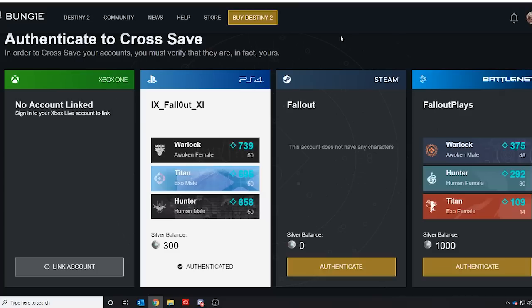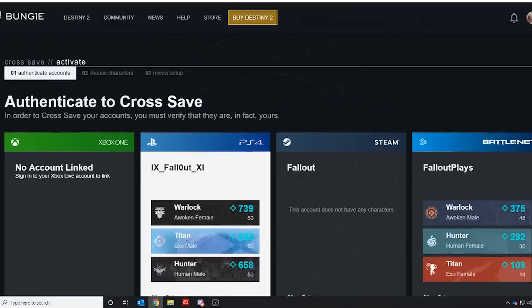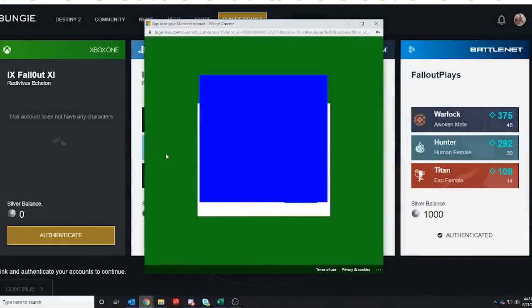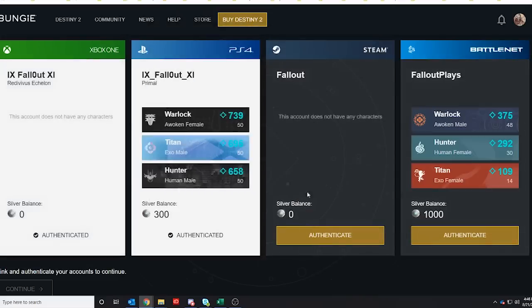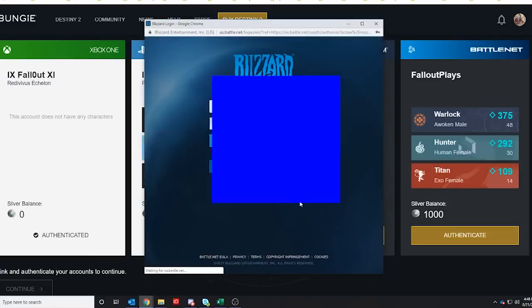Bungie has confirmed over their Twitter account that a lot of people, myself included, were having trouble with the authentication process. Every now and then there's a glitch where you try to authenticate, and when you authenticate one account, another account will de-authenticate — it goes back and forth like you're playing a game of whack-a-mole. If that is happening to you, do not panic. You are not alone. There are a ton of people this is happening to — it happened to my fiancé, it happened to me, and it's happening to a jillion people on Twitter.